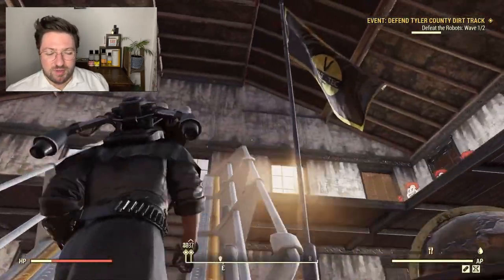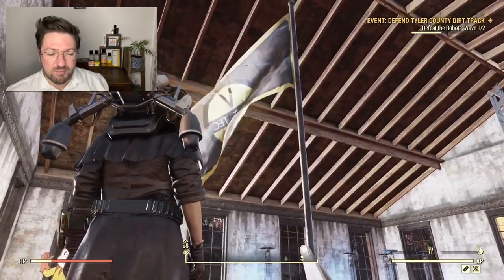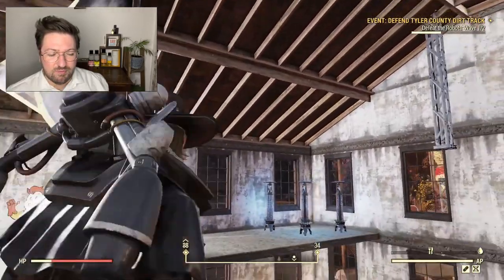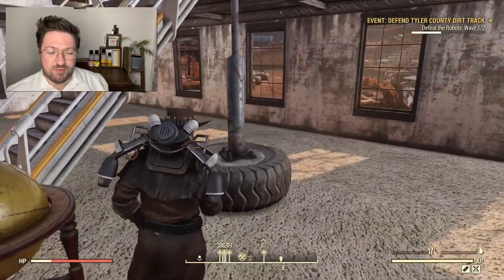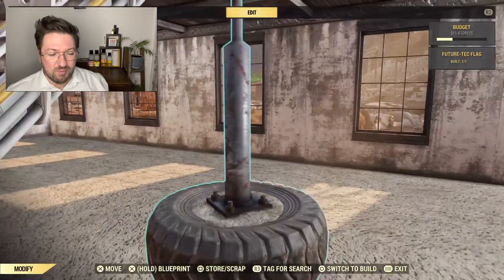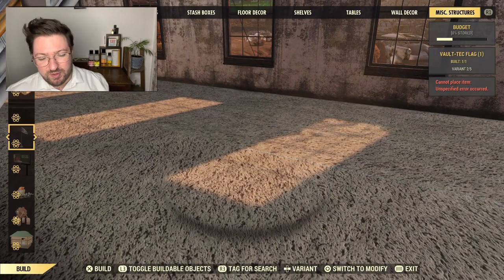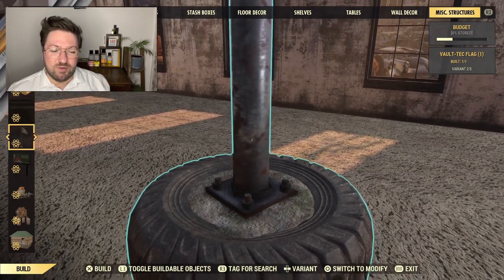It's definitely good for a vintage style base, a log cabin, or maybe even a radar base if you want something a bit more run down. There are also two flags that come in the bundle — the Vault-Tec one and the Future Tech one as well.